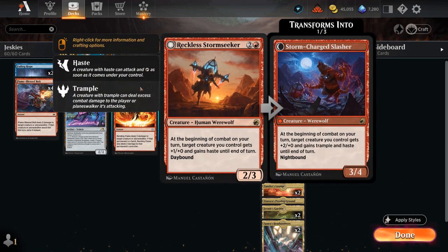We can even give the Sphinx haste so it can attack right away, thanks to Reckless Stormseeker, which gives one of our creatures +1/+2 and haste until end of turn at the beginning of combat. If it ever switches to night time — which we can easily achieve with the many instants we keep up during the opponent's turn — it transforms into the Stormcharge Slasher, dealing even more damage with +2/+0, trample, and haste on a 3/4.